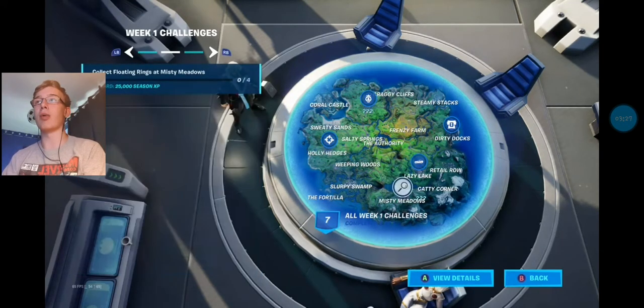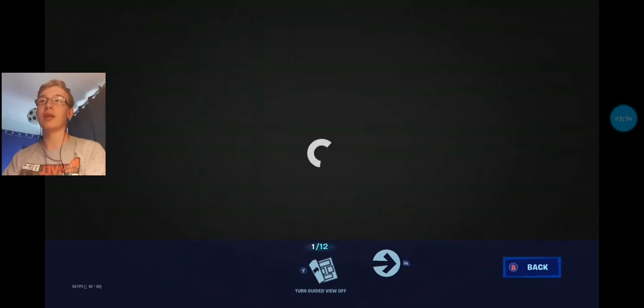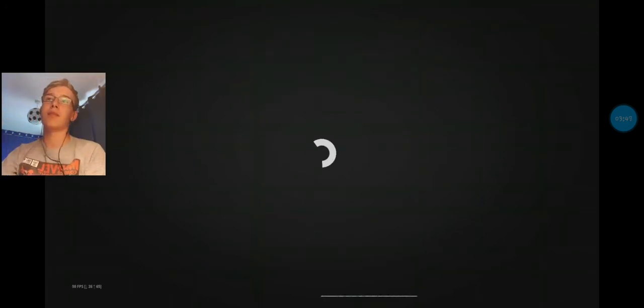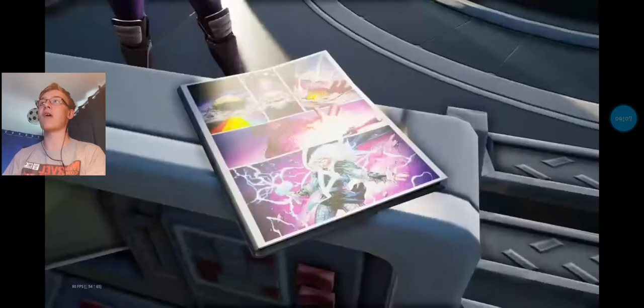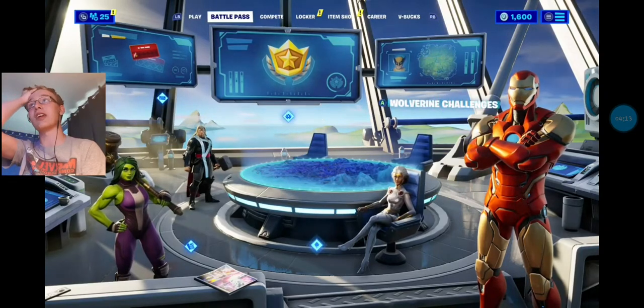We've got the comic book — has anything changed there? Indeed it has. We have 12 pages now. If we go through to page 10, where we finished off yesterday, it's actually the comic, Marvel Nexus War: Thor. This is actually going to be like a proper comic — that's going to be pretty cool. And you have the Wolverine challenges. Wolverine is going to be the secret skin of the season.